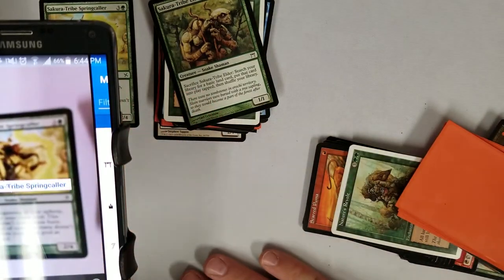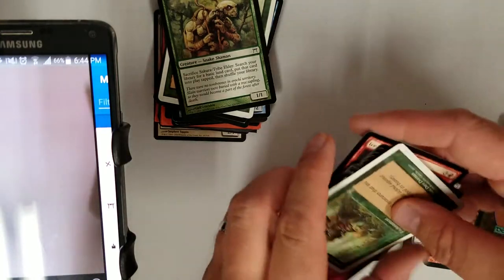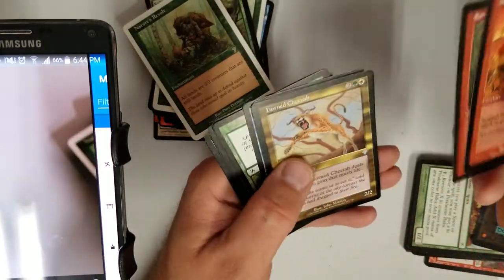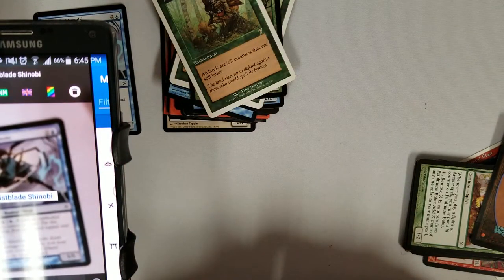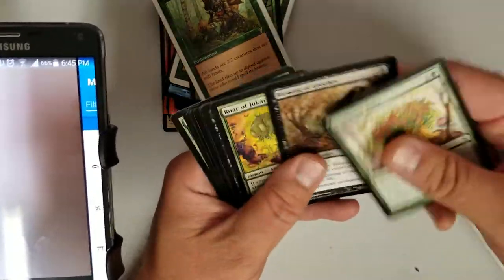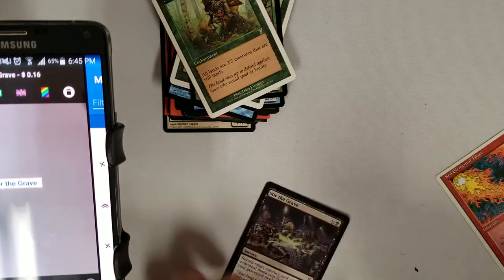The only snake commons worth looking at are the ones that are like one mana. Here's a bunch of empty sleeves — it's weird, they left the rares in the orange sleeves and took everything else out. Nature's Revolt was bulk, it's nothing. Mistblade Shinobi is nothing. Stir the Grave — I think these are nothing — yeah, it's nothing.